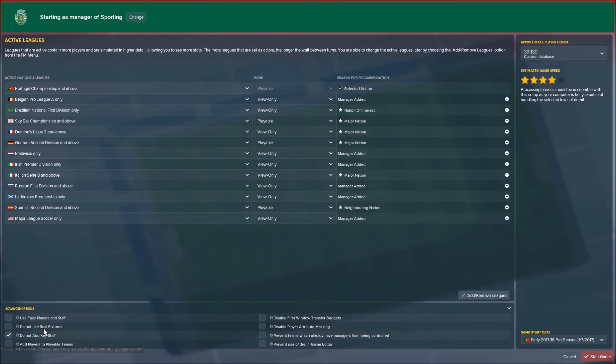The advanced options down here are the last things I'll really talk about. The 'use fake players' option basically replaces every player in the game with a fake one — I don't really see the point of it unless you want a fully virtual fantasy world. 'Do not use real fixtures' is an option to not reuse real competition schedules. For instance, if you're managing in the Premier League and don't want a hellish fixture run like Everton have now, you can tick this and it will be randomised.